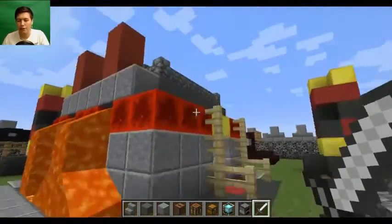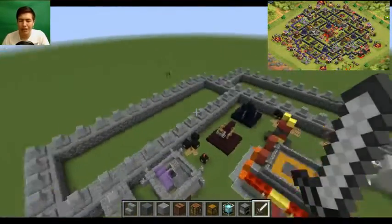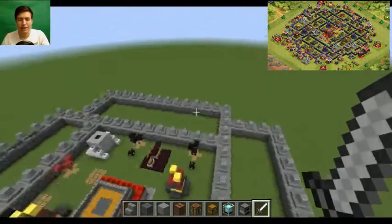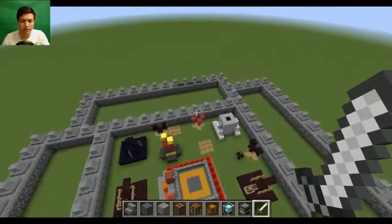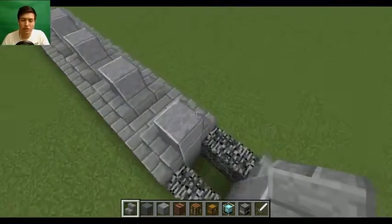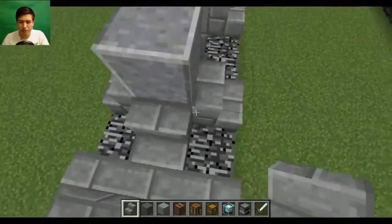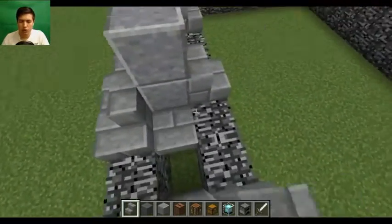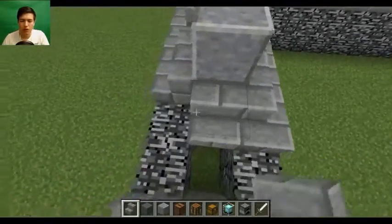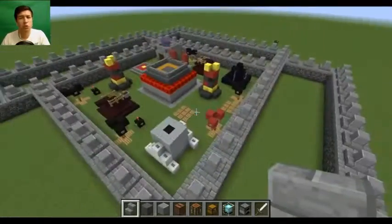We've had to rebuild it out of clay at the top instead. But I've actually done a lot since the last episode. I've done this whole outer layer of walls - it was a massive, massive drag. But it looks amazing, it's all perfectly nearly done, except for this bit over here. The walls take so long to do because they're big and there's a lot of them.